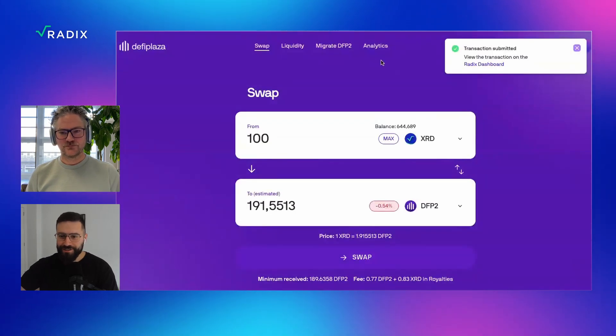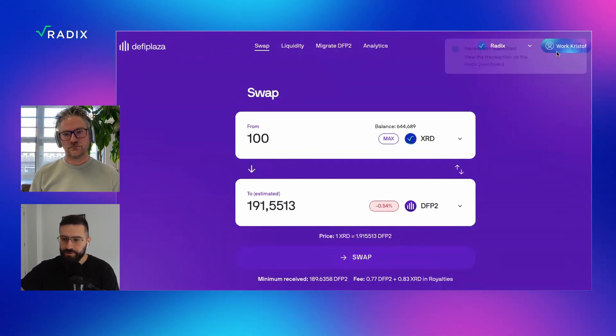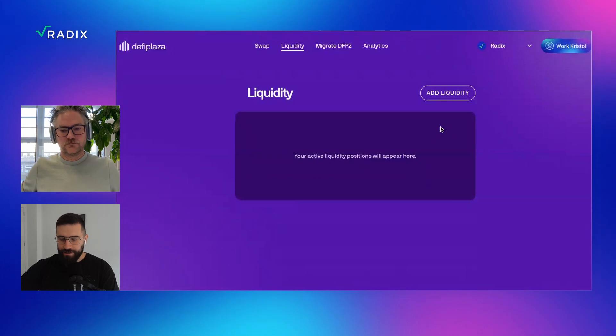Then back to your interface. The second thing I wanted to talk about is liquidity provision. Could you run me through how to provide liquidity, what it does for me as a user, what the risks are involved, and how it works? Well, here it becomes a little bit more interesting. Radix Plaza uses the new CALM algorithm. We learned on Ethereum that impermanent loss is one of the biggest threats to providing liquidity.